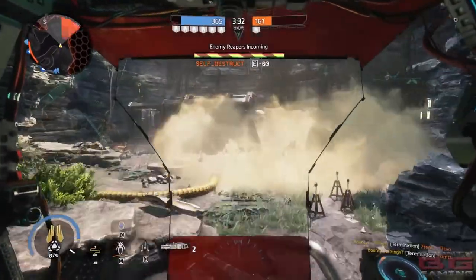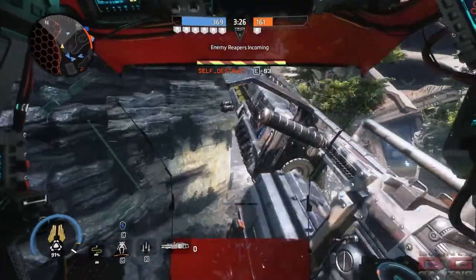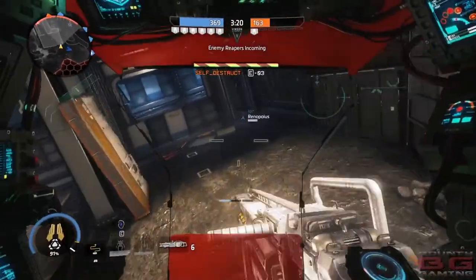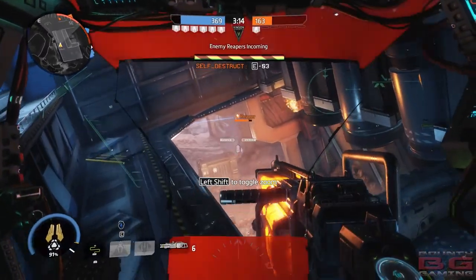Seven tenths — goodbye. There's only six tenths left now. And we're going to rock around with the North Star — more pilots, more Titans getting in the way. Flying up in the sky, looking for our next target and cluster bombing where we think they're going to spawn.